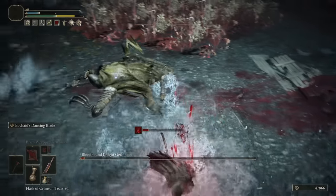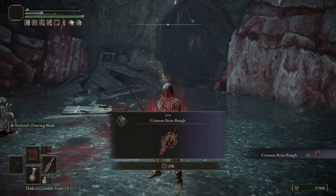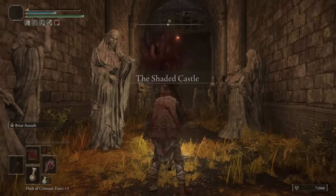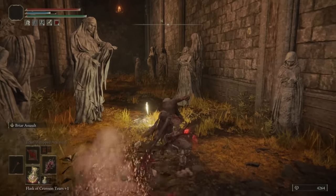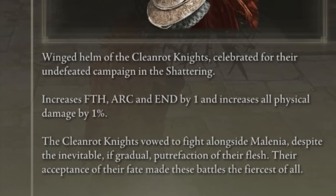It wasn't even close. With him down we get a new weapon that fit our build perfectly. There was also a teleporter that took us all the way to the Shaded Castle — almost as if this route was made for the Thorn Gang. The Ash of War is also quite cool on this weapon. Over here we also find the Cleanrot set, which besides the attributes also gives a bonus to physical damage.